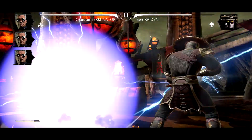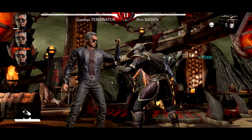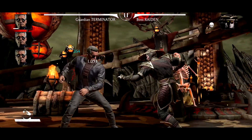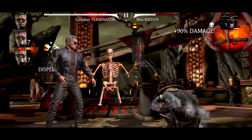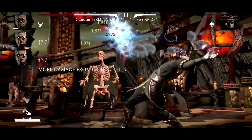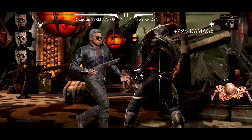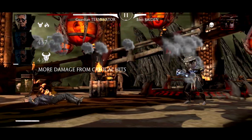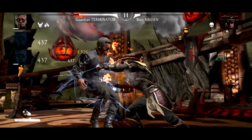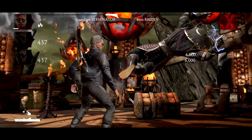It looks like we're already doing good — he's just completely dodging the attack. This is insane. We're gonna use special number one — we're on fire but that might not matter. Oh yeah, Boss Raiden, you're going down this time! That did a lot of damage. Come on — he's dodging the attack but he didn't actually dodge it entirely; he got interrupted by Raiden. There we go!